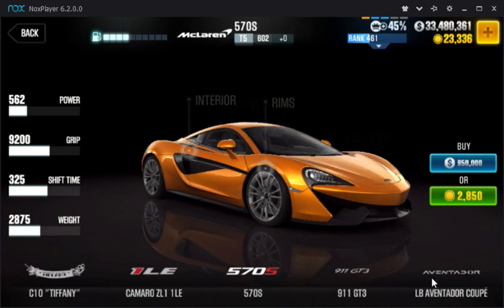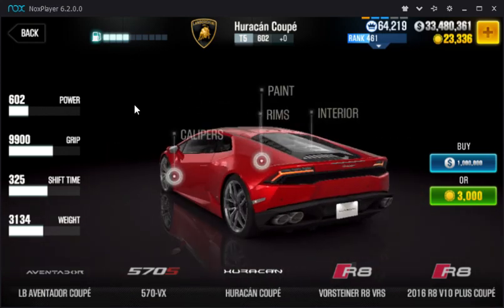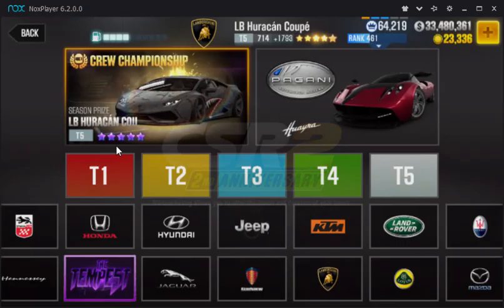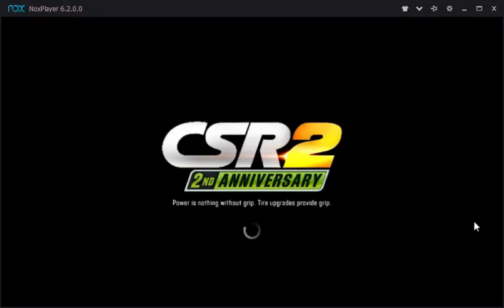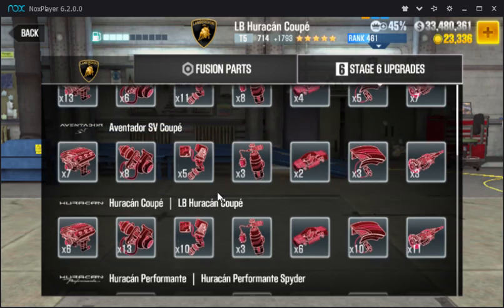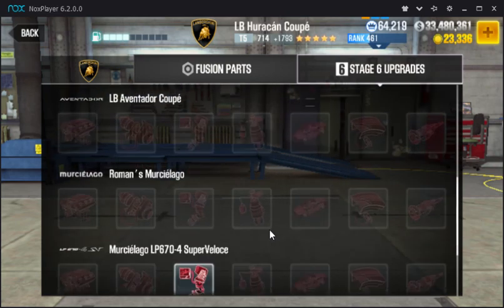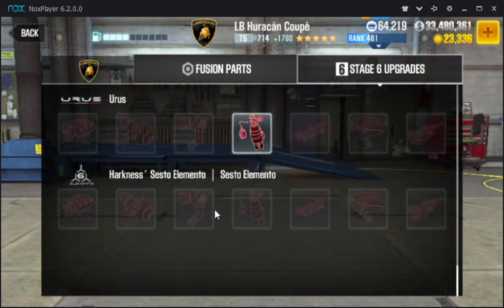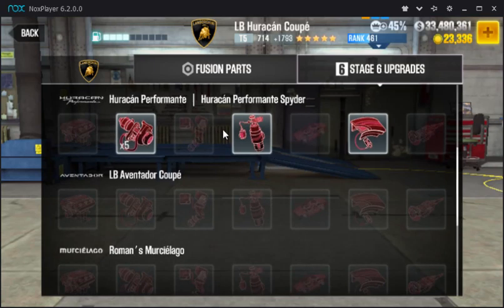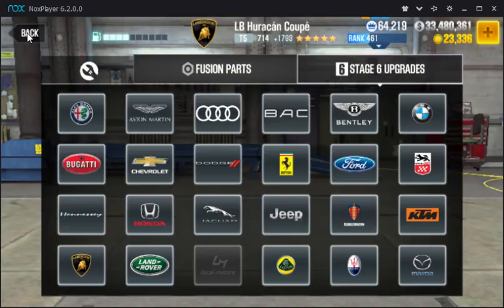You go buy the regular Hurricane Coupe right here in the dealership — the regular one for a million apiece. You strip it and you get Lambo Fusions and Potential Stage 6. The good news is if you go look at Stage 6 upgrades for this car under Lamborghini, the Hurricane Coupe and LB Hurricane Coupe share the same Stage 6. Unlike all these other cars which have unique Stage 6s — including the Hurricane Performante — the Spyder and the regular one do share, but it doesn't share with the Hurricane Coupe, whereas the LB Hurricane Coupe does. So your chances of actually maxing this car out are very, very good.